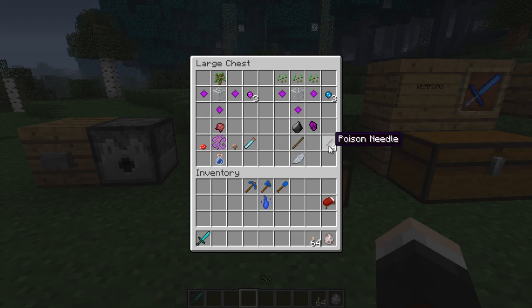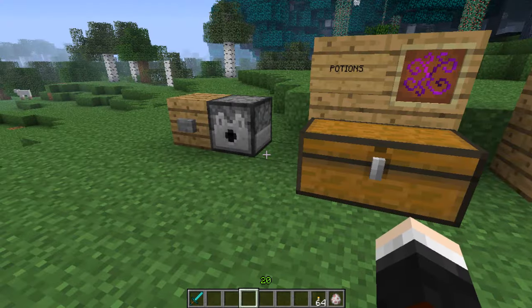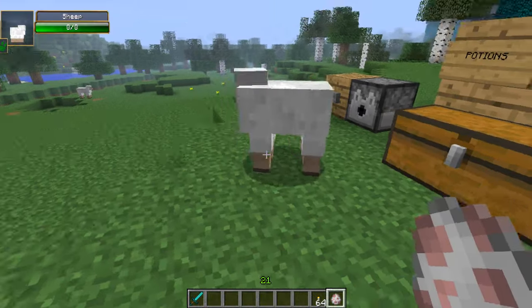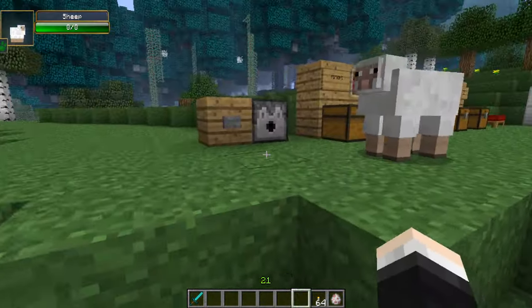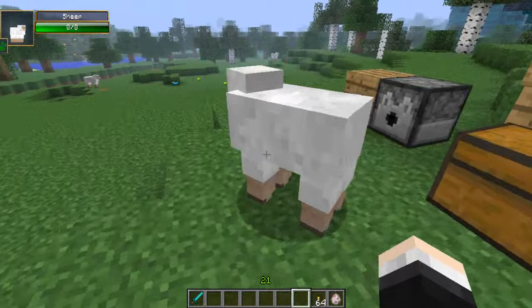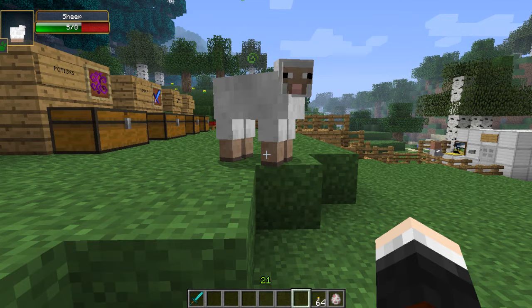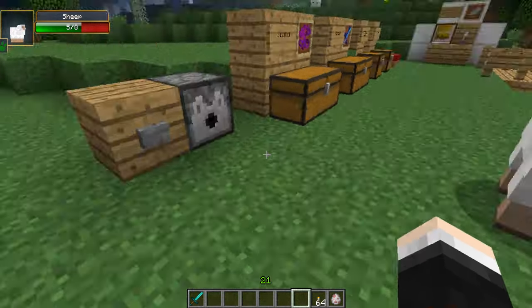Now we're moving on to one of my favorite items in this mod, which is the poison needle. It needs a growth organ of the virus - I think you get that from a different boss. We also need a flint, a stick, and some insect wings which you get from killing the bugs. You can put these in dispensers and fire out poison darts. So I'm going to take our little sheep friend here, put him in front of this dispenser, and fire a poison dart at him. Poison dart to the butt - he gets a bit of hurt and then a short period of poison.